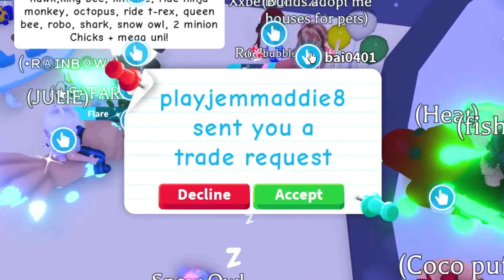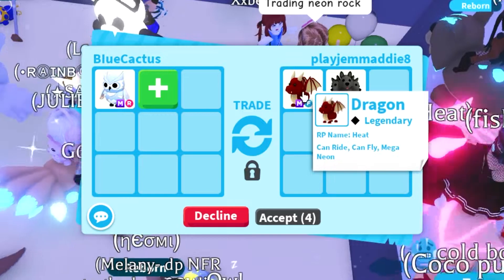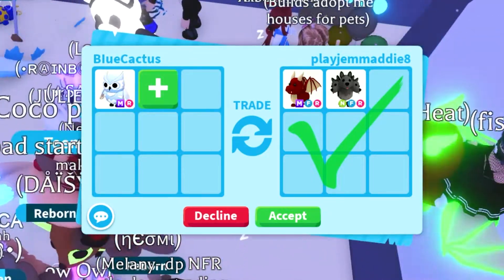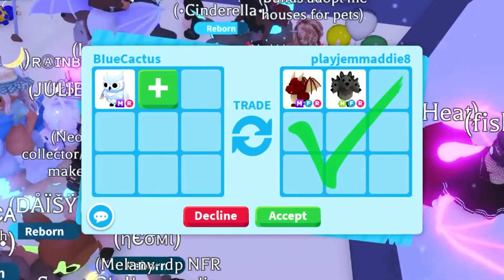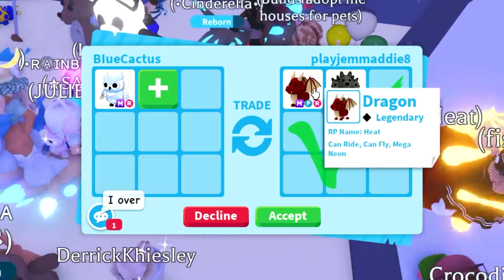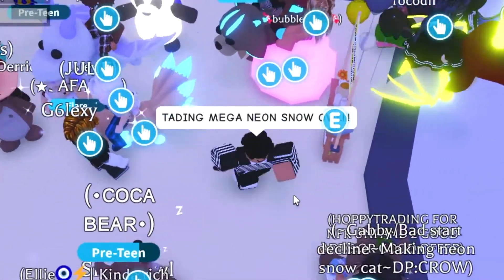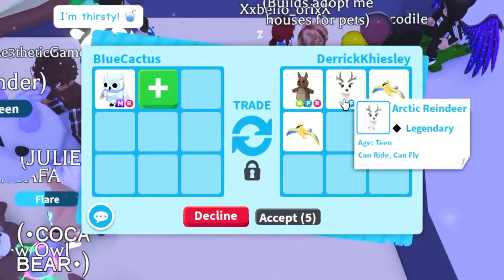The two ride potions are good but definitely not worth trading a neon rock for. Then — oh wow — this person has a mega dragon! I only have the neon form, so a mega dragon is huge. They also have a cerberus but it's still in the game. The trading value calculator says I'd actually be losing on this trade, so I'll stick with the trading values.